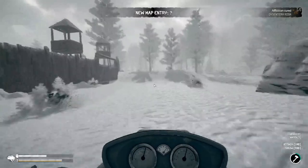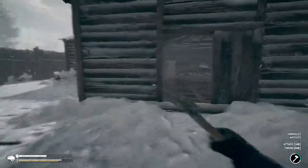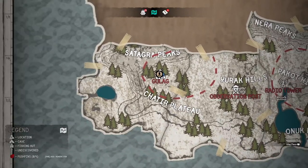The sixth map fragment is also close by and west of the observation post in the gulag. Once you drive up, head into the building where the music is coming from. Inside, head to the back room to grab the gulag map fragment — and you might as well grab the Mosin Nagant rifle while you're at it.